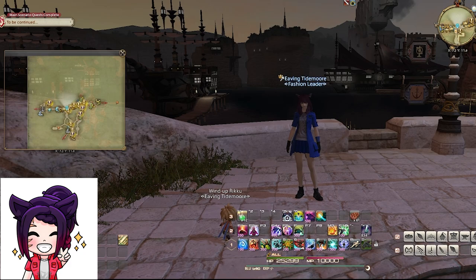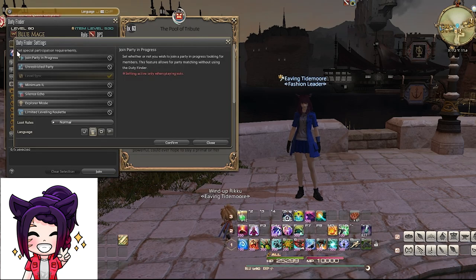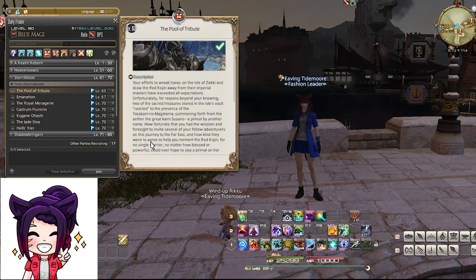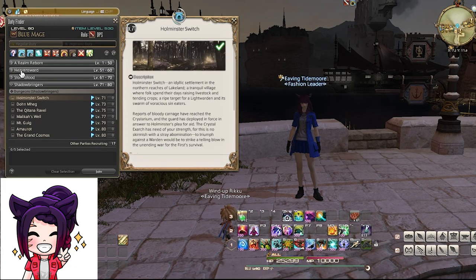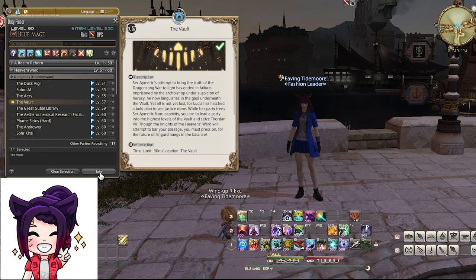I'm now ready to do the famous Blue Mage Vault grind. If you're not aware of this farm, you enter The Vault with an unrestricted party but with Level Sync checked. The plan is to kill all the trash up to the first boss because they will still drop gil. It takes less than a minute to complete a run, and you can do up to 100 runs a day before Square Enix locks you out of dungeons. You can earn roughly 500,000 gil in less than two hours. The hardest part for me is remembering to cast Basic Instinct each time I enter the dungeon.